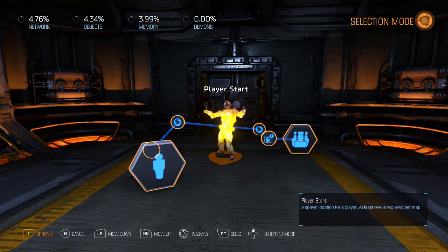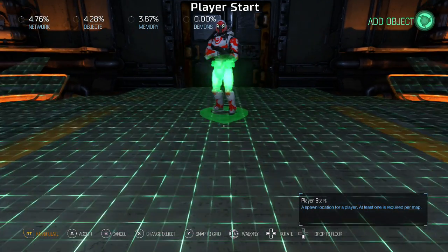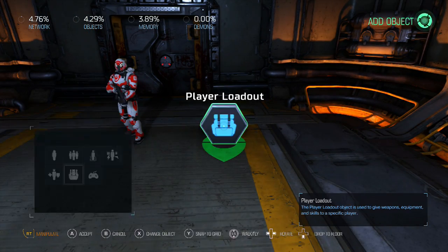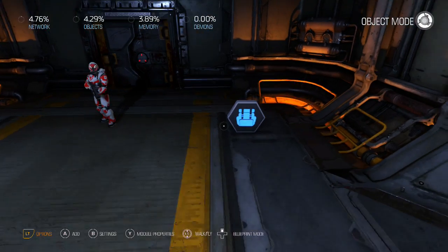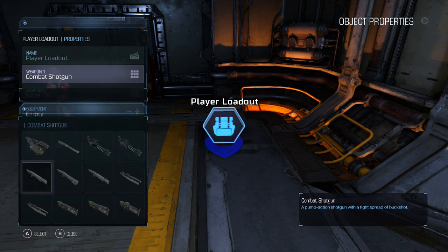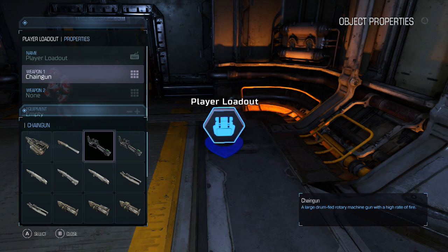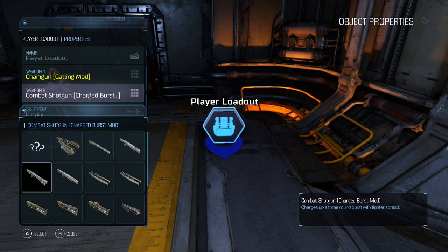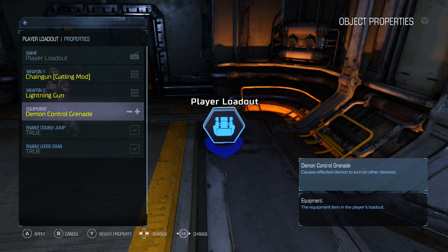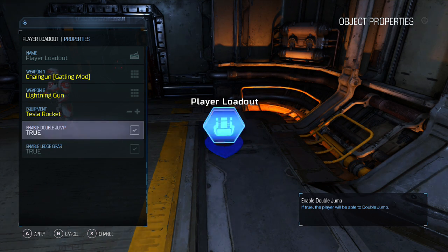Let's get into the tutorial. I'm going to delete our player and add our player start — here's our guy, basic stuff. Let's say we want to give him a loadout. I've covered how to give a basic loadout in another video, but here's how we do it: place down the player loadout, press Y, and we can pick weapon one — we'll give chain gun because chain guns are cool. Weapon two will be the lightning gun. For equipment we have options like ammo dispenser, demon control, grenade, health dispenser, shield wall, siphon grenade, tesla rocket, and more. We can also toggle double jump and ledge grab.